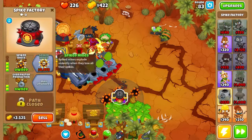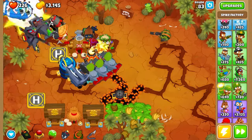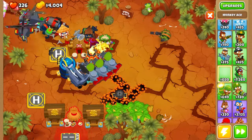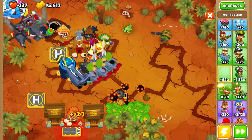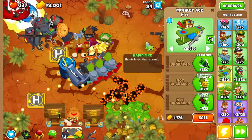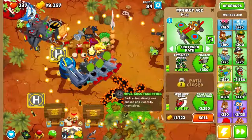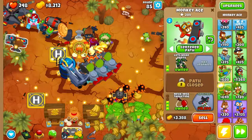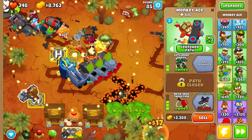The sniper is very important - it covers the whole map. Let's put a spike factory here. The balloons take damage while they move along the track. Let's place an ace here - yes, we can place it here. Now we can upgrade it. We're gonna do the third upgrade because we placed it down the map - we want to recenter the path. Yes, let's place it here, that's very nice.